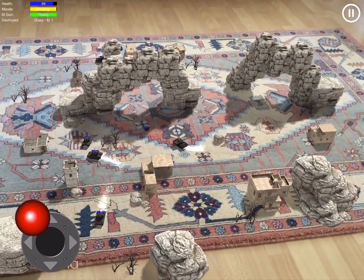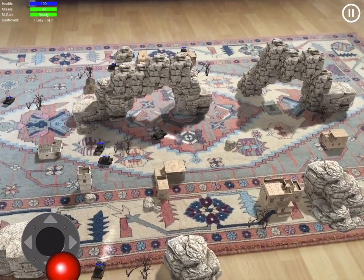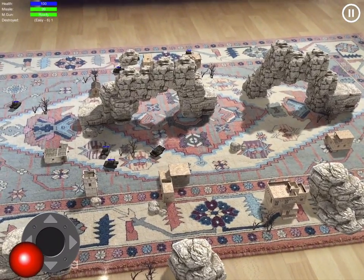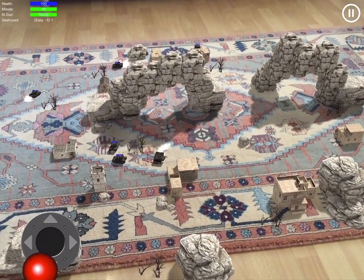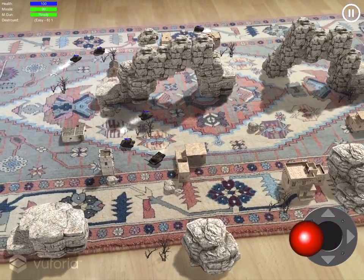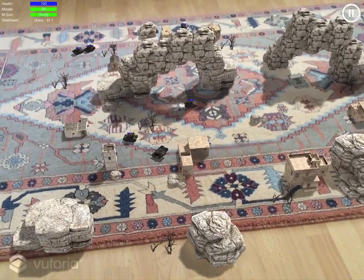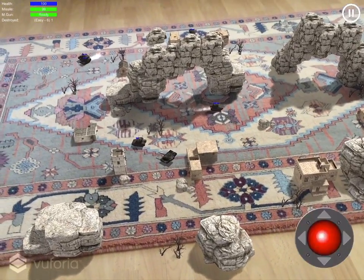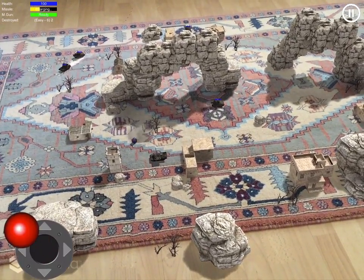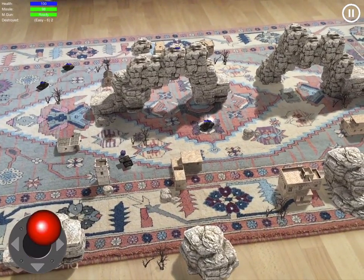I have destroyed an enemy. You can see a box that appears when you destroy an enemy — it's a power-up. You can earn health or missiles from it. This blue box is a power-up you can pick up.